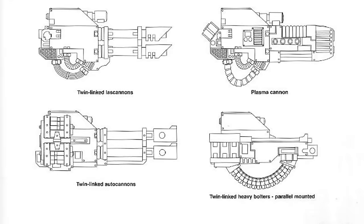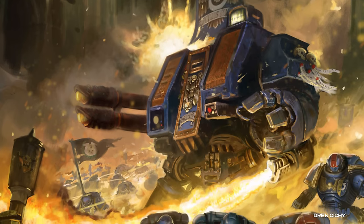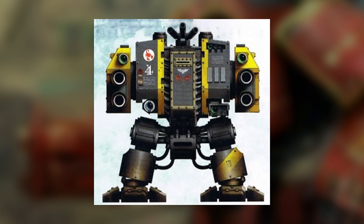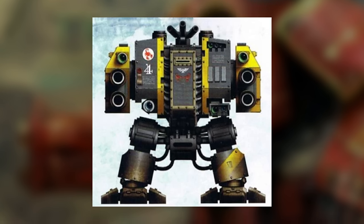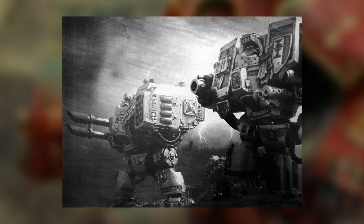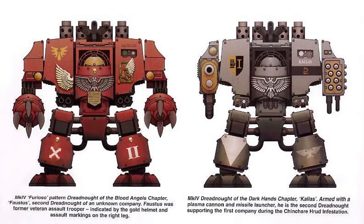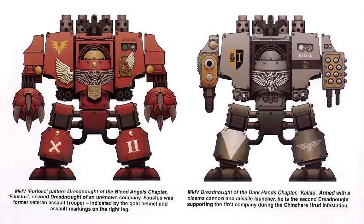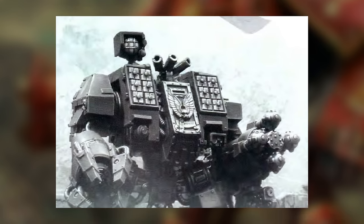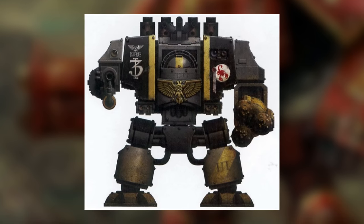A standard Dreadnought loadout tends to mirror that of a Space Marine officer — a close combat weapon, often a power fist or a chain fist, and a ranged weapon system ranging from twin-linked heavy bolters through to assault cannon or multi-meltas, through to more exotic weaponry like a plasma cannon. Mortis Dreadnoughts are fire support variants armed with multiple of the same weapon, often two twin-linked autocannons to serve as a form of anti-air platform, and the Hellfire Dreadnought is another fire support option armed with twin lascannon and a missile launcher. Assault Dreadnoughts are relatively common, armed with twin close combat weapons, but more specialised are the Ironclad and Siege Dreadnought patterns. Ironclad Dreadnoughts are equipped with additional ablative armour and close assault weapons like hurricane bolters and assault launchers, whereas Siege Dreadnoughts are equipped with siege drills to bore their way through enemy fortifications and a flamestorm cannon to clear the occupants afterwards.